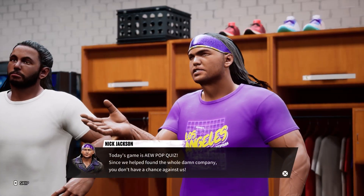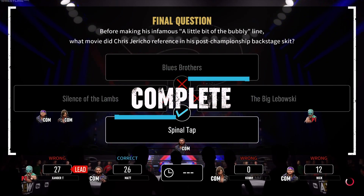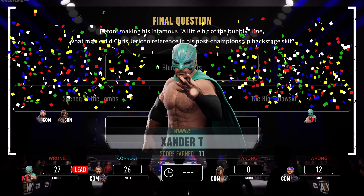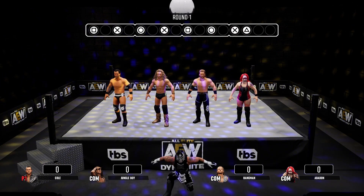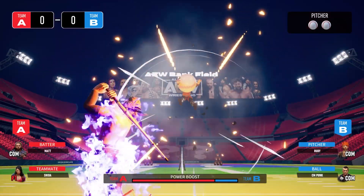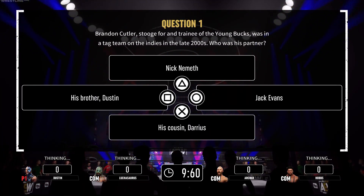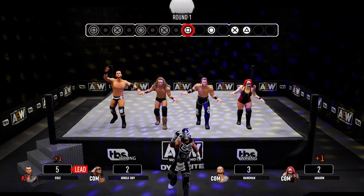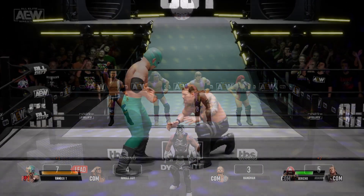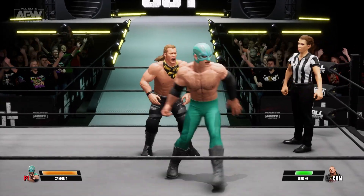You also have the option to take part in mini-games run by the Young Bucks and Omega. These bizarre departures are just as arcadey as the in-ring action and actually share a lot in common with the mini-games found in Pokémon Stadium of all things. Penta Says has you following timed button prompts. Schiavone's Slugfest plays out like a micro-game of baseball. An AEW pop quiz does exactly what it says on the tin. The mini-games are an odd inclusion, but they're a fun way to break up the action — although that might just be the nostalgia talking. Win, lose or draw, the story will adapt to the outcome, providing some level of replayability to the two-hour mode.